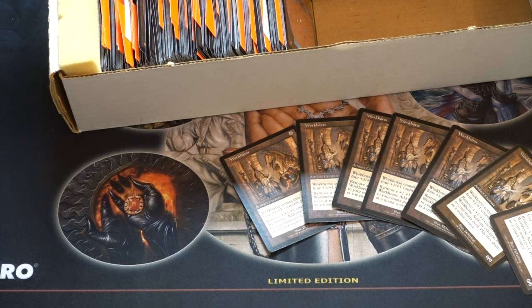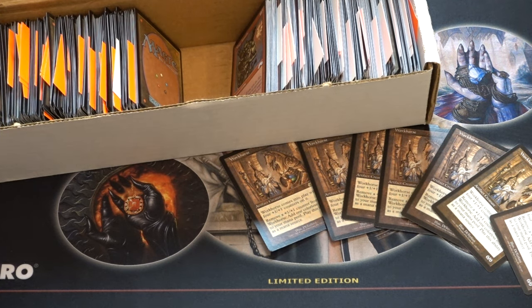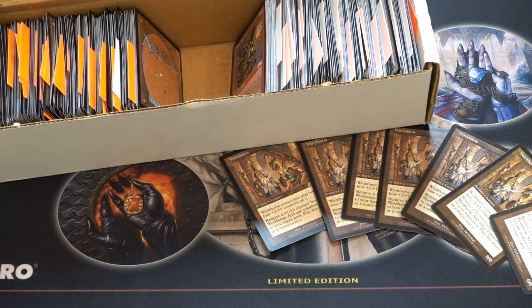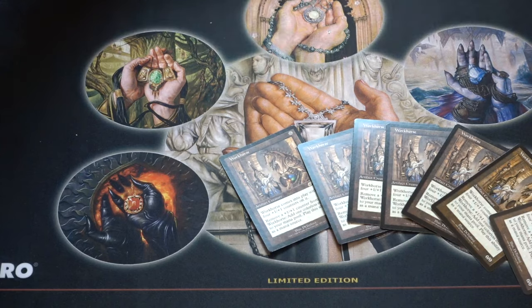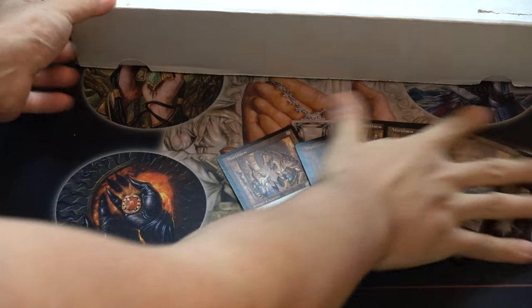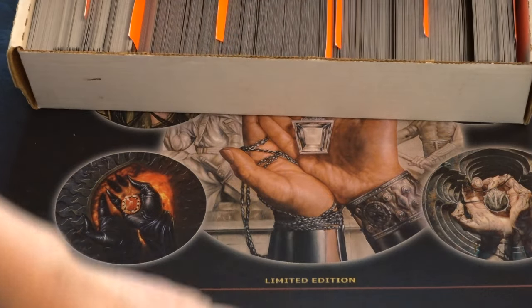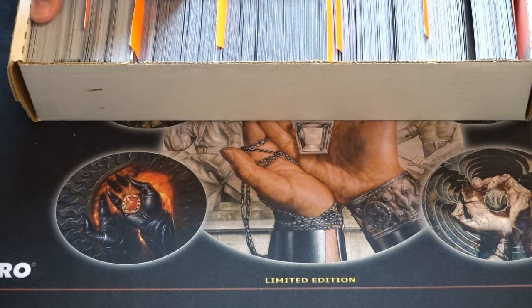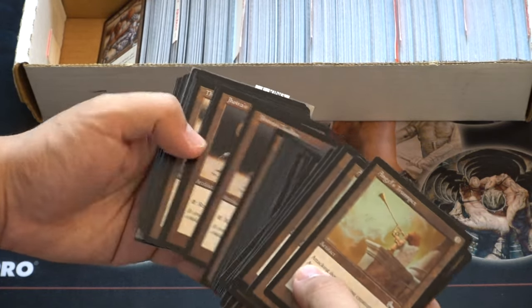I believe Workhorse is worth at least a dollar a piece and we have seven of them. I have to check — that Spike used to be worthless. And that's why if you buy bulk like this, yes, you know it's shorted — the probability of getting good cards is very slim to zero, but at the same time something like that Spike Feeder, no one is going to check for that card because it might not even be good. Let's go on to the next batch and see if we can pull anything good. We have Urza's Legacy — it looks like a bazillion Urza's Legacy.